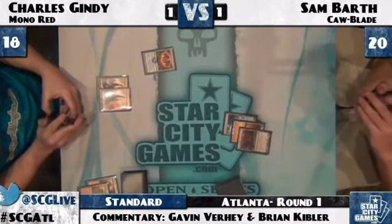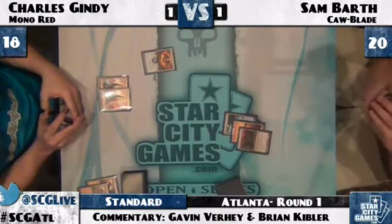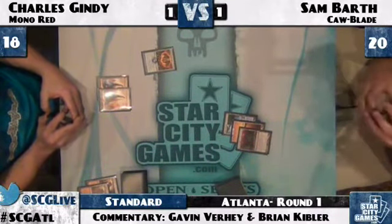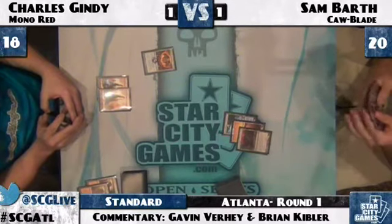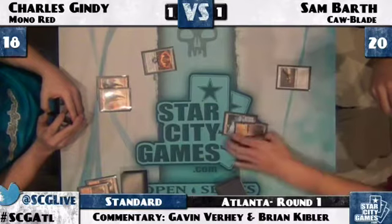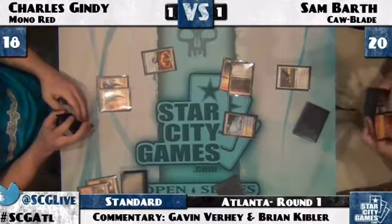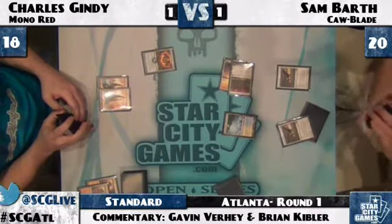Gindy not playing a third land — no third land, no play that turn. And Gindy's at lower life — Timely Reinforcements doesn't do anything for him, no creatures, no life boost. It's a rough spot. Down comes Squadron Hawk — now Gindy needs his own Timely Reinforcements. Sam will search up another Squadron Hawk.